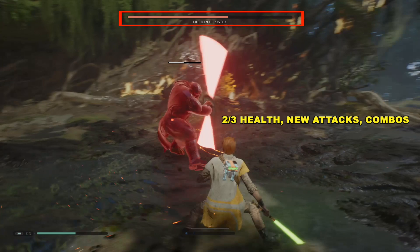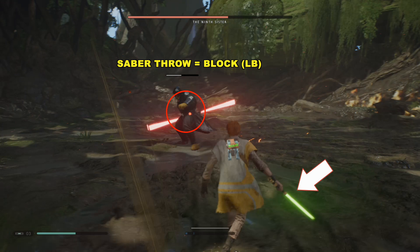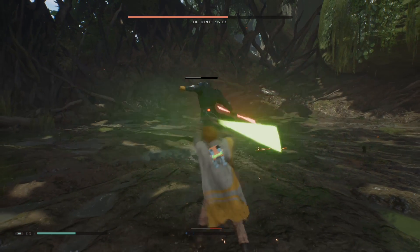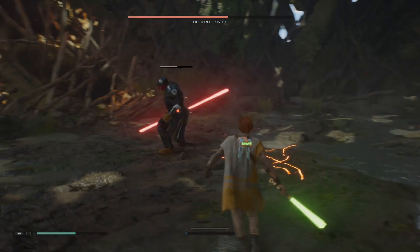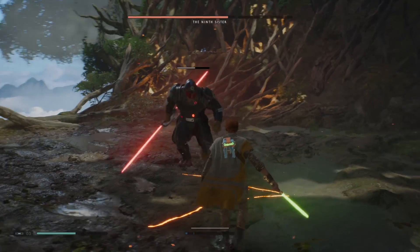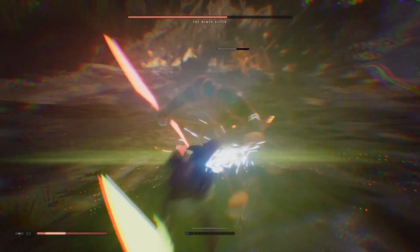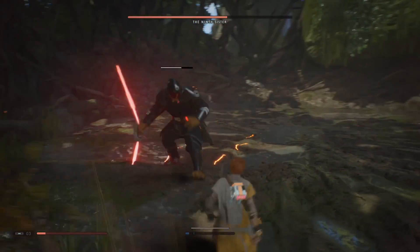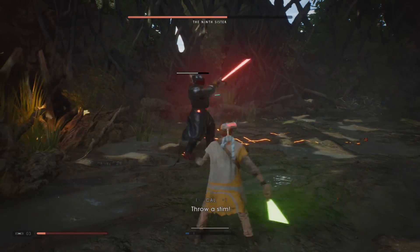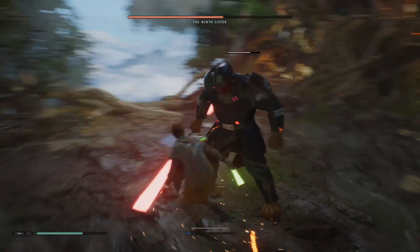When she's at two thirds of her health, some new attacks are going to get introduced. When you see that saber go back, she's about to throw it — get ready to just block it. You can dodge it, but I just found it easier to block it. Even though it damages your posture meter, the posture meter comes back pretty quickly. So I didn't really have a problem just blocking that attack. Right there I definitely should have either parried those attacks or rolled to the side — don't do that.